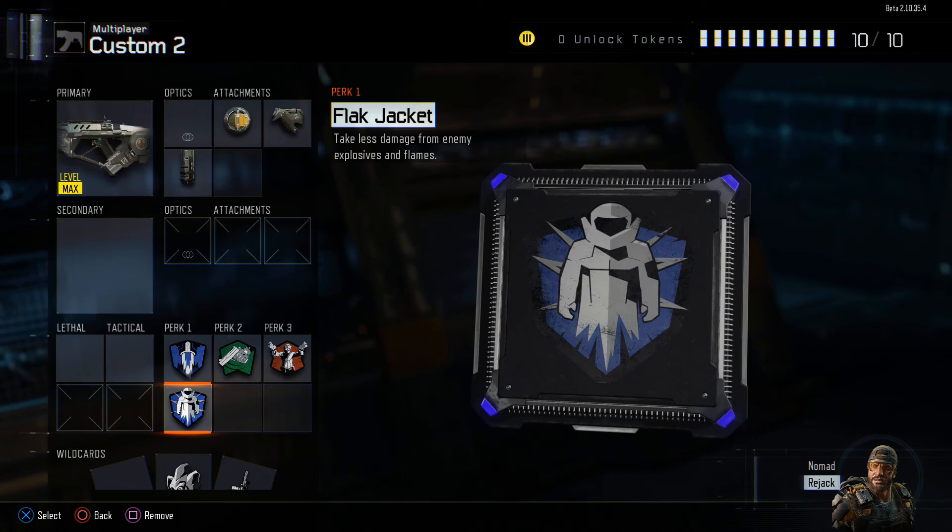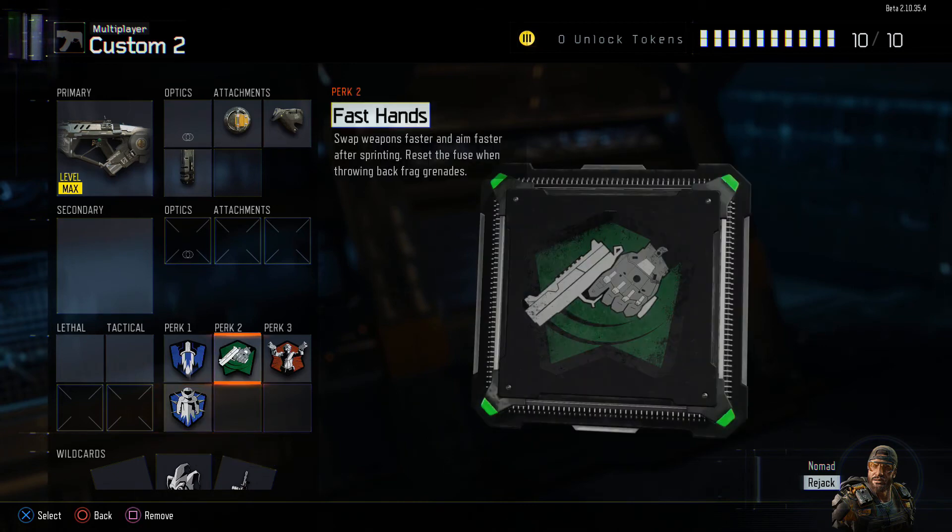I also use Fast Hands. It lets you swap weapons faster and aim faster after sprinting, and it resets the fuse when throwing back grenades. This helps if they throw grenades at you — you can reset the fuse and throw them back. And once you're done running you want the quickest aim-up time, so if you don't have Quick Draw, this perk helps compensate for that.